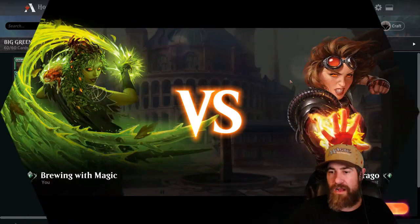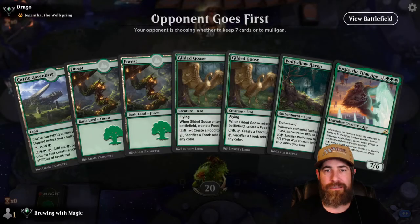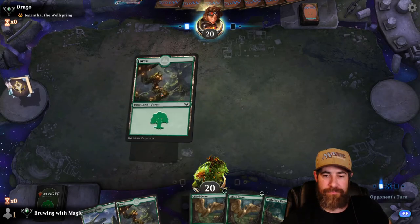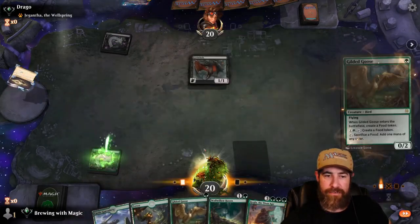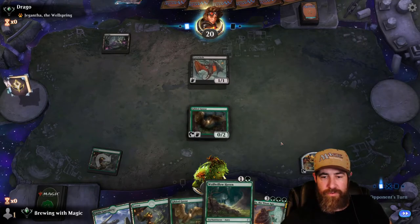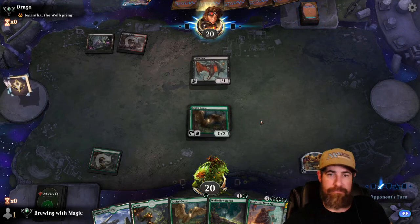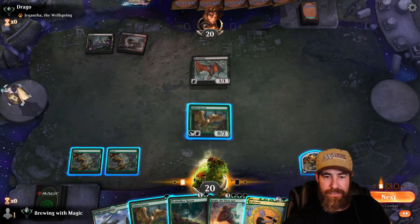Game one against Drago, who's playing Jegantha as a companion. We have three lands, two Ghosts, Wolf Willow, and a Kogla — we'll keep it. Turn one Gilded Goose. Turn two we could go Goose, Wolf Willow, or Cultivate. We block the eye twitch, go with the other Forest, and Cultivate.